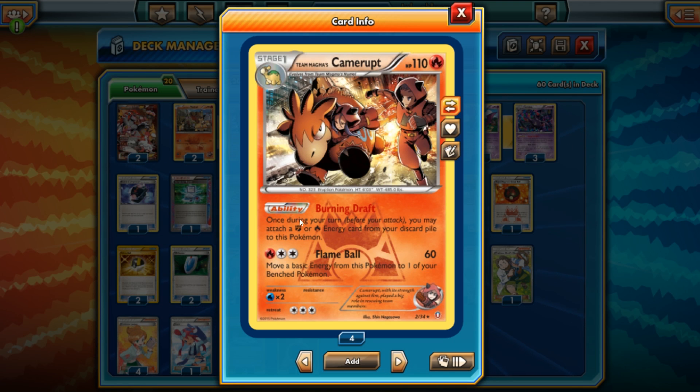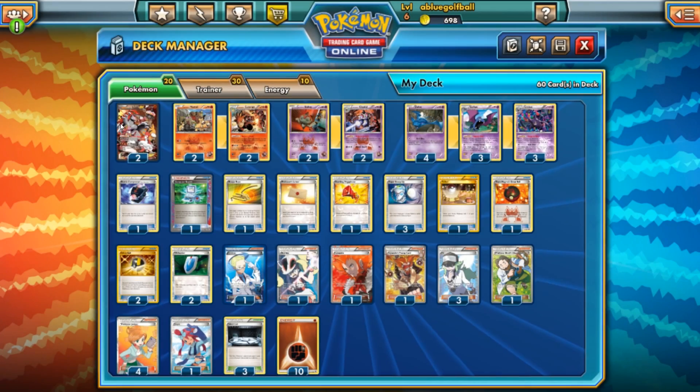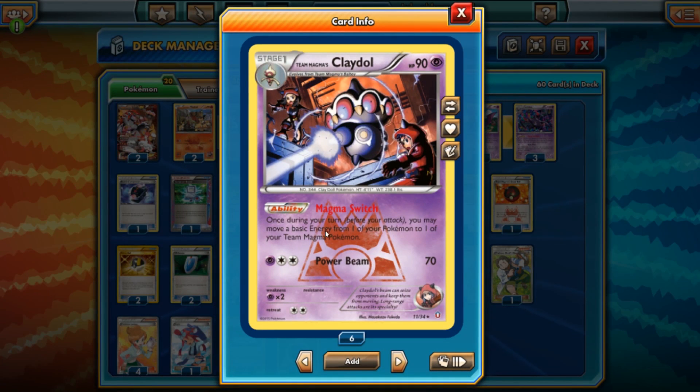We're just going to play regular energies, and it works really well for Camerupt. Team Magma's Camerupt has Burning Draft as an ability — once during your turn before you attack, you may attach a Fighting or Fire energy from the discard pile to this Pokemon. And with Baltoy evolving into Claydol, once during your turn before you attack, you may move a basic energy from one of your Pokemon to one of your Team Magma Pokemon. You can only move it to Team Magma Pokemon, but since we're only moving it to Groudon EX, it's not a problem at all. It's the destination that matters — that's pretty sweet.